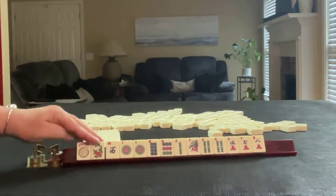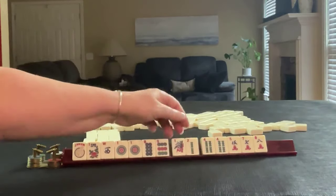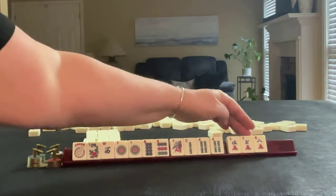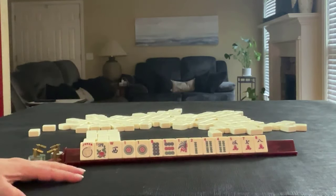We have a joker, flower, west, one, eight, nine in dots — pair one — one, two, four in bams — pair four — five, seven, eight in cracks. If these were your tiles, what would you focus on? And what would be your first pass?